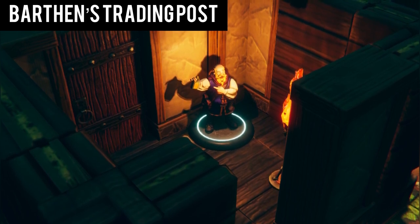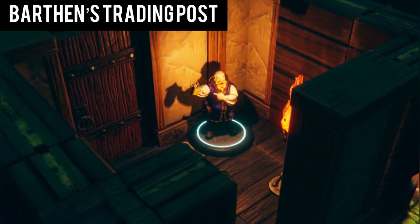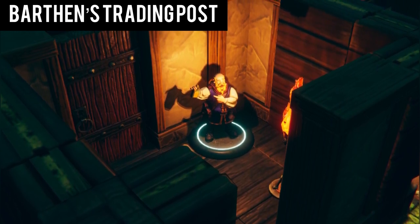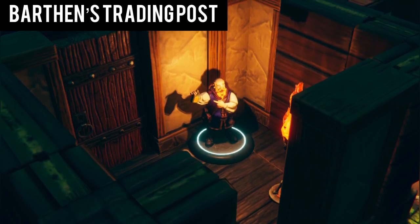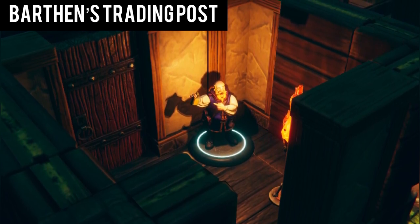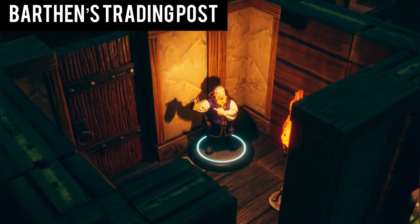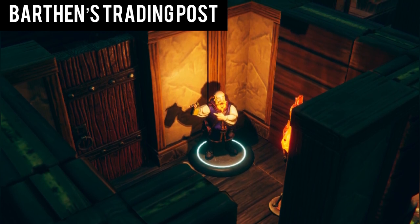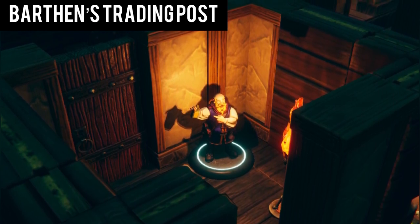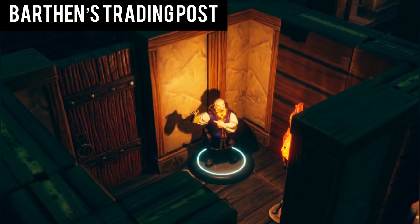You decide it is time to deliver your supplies to the trading post. You hear of a location known as Barthen's Trading Post and make your way there. As you approach the post, you notice a middle-aged man with a lean physique. He introduces himself as Elmar Barthen, a good friend of Gundren. He thanks you for delivering the supplies and hands you 10 gold pieces for your troubles. Barthen also mentions that Gundren's brothers, Nundro and Tharden, are camped outside of the town and are to return soon to resupply.